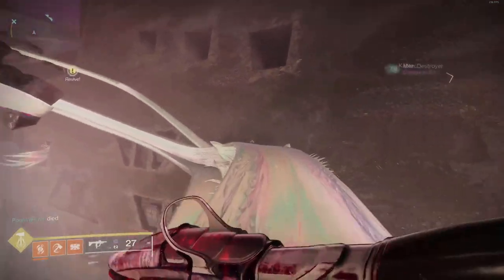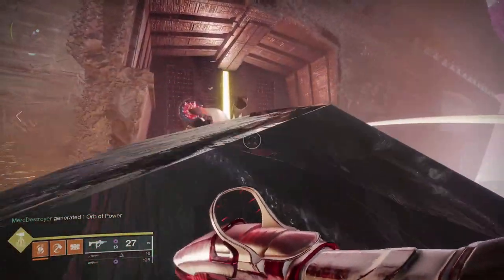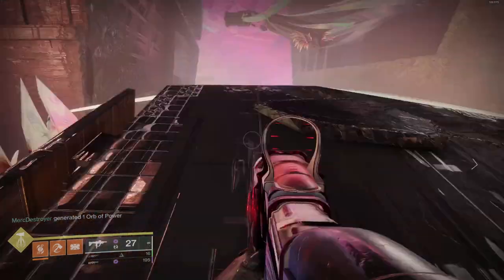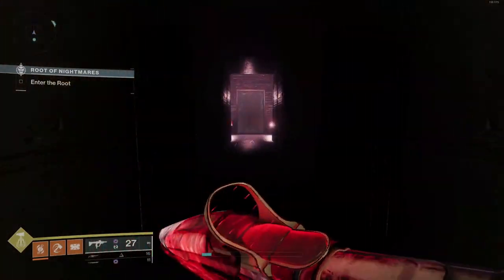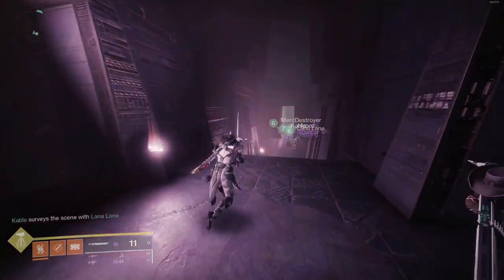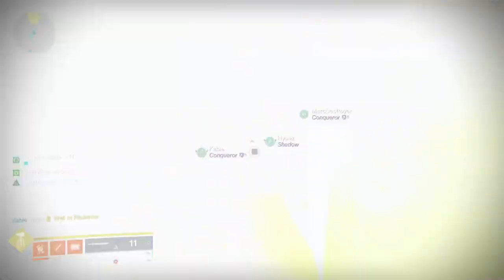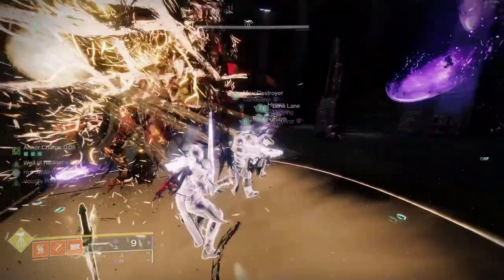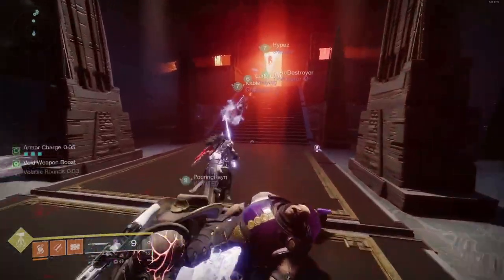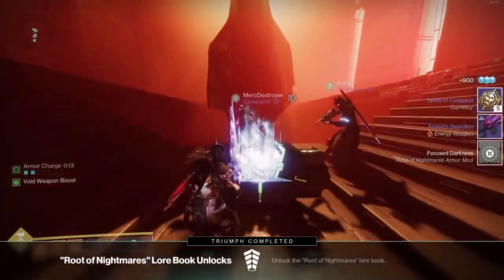On your way to the second encounter, there is a hidden chest that you can grab and it will drop a piece of gear or armor from the raid. Turn around and there are doors up here — put on a sword to make it over there. There's a Tormentor inside. Kill him, and a raid chest appears. There you go — chest number one.